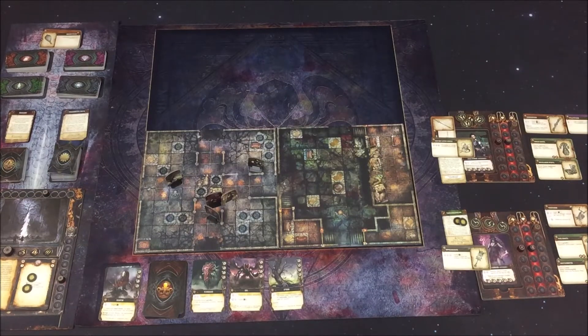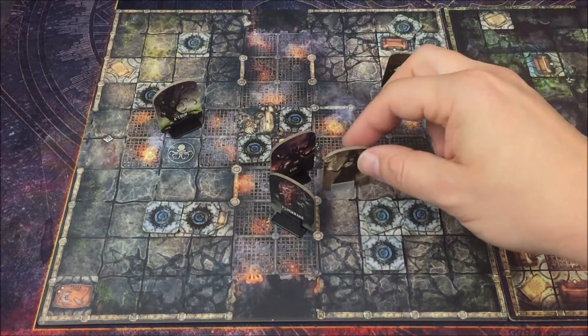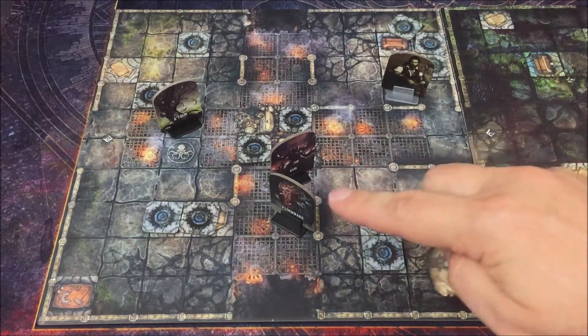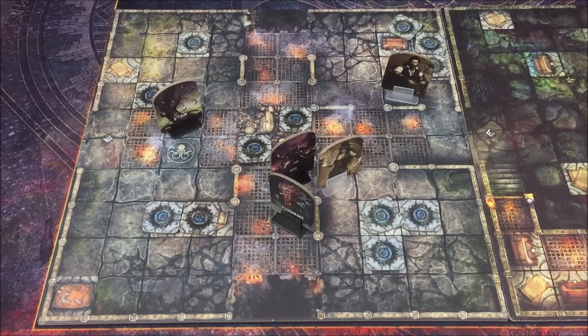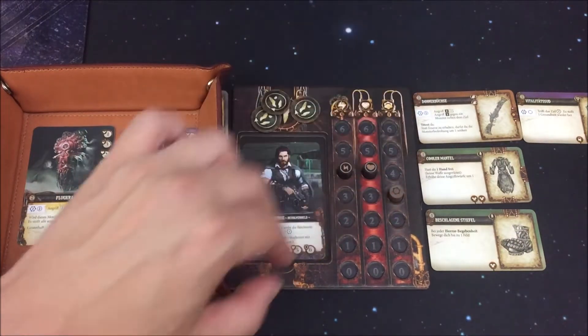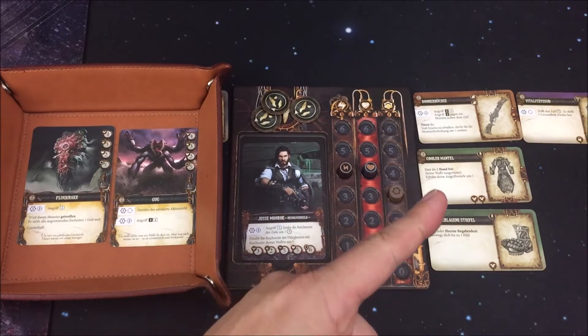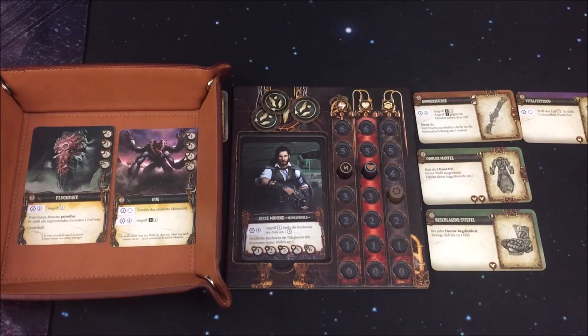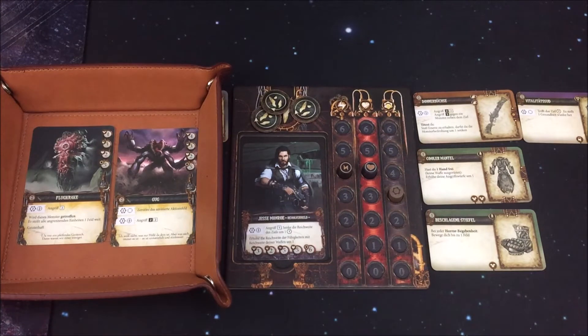Wir starten mit einer neuen Runde, der Erforschungs-Phase. Jesse hat die Donnerbüchse, er ist in Reichweite von diesem Guck, Sichtlinie hat er auch. Der Fluggrag, welcher geisterhaft ist, steht angrenzend. Dadurch erwische ich mit dem Flächenangriff der Donnerbüchse diesen gleich mit. Feuern wir – kostet drei Ausdauer auf den Guck. Beim letzten Mal habe ich gesagt, dass der Effekt des Mantels zum Ergebnis dazu kommt – das stimmt nicht. Der Mantel wirkt nur, wenn wir eine Hand frei haben, aber die Donnerbüchse verlangt beide Hände.